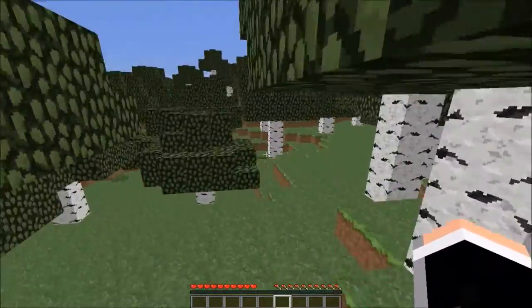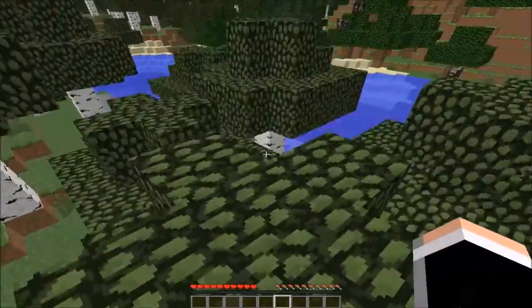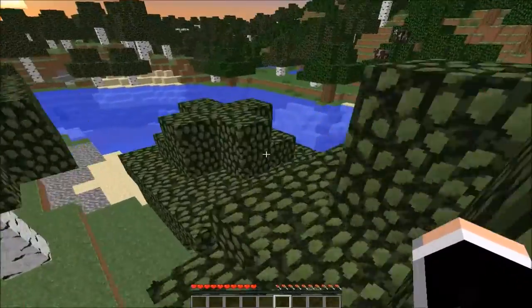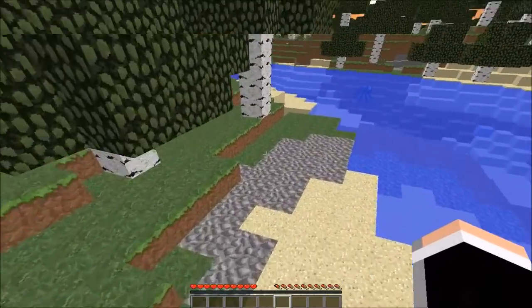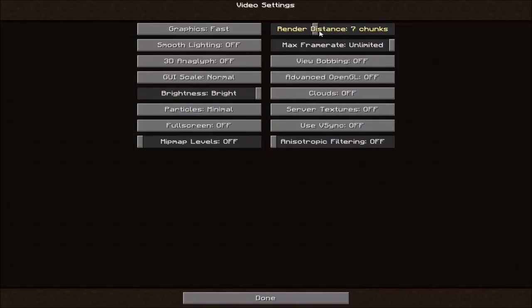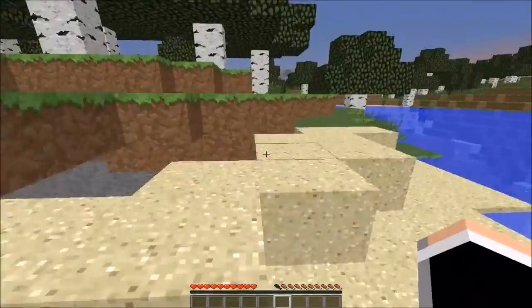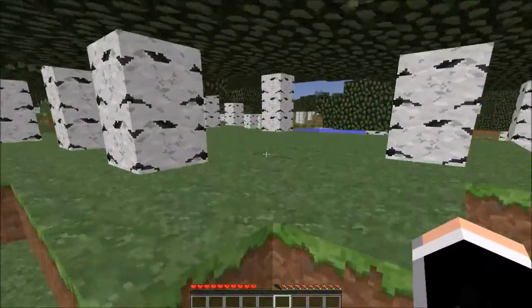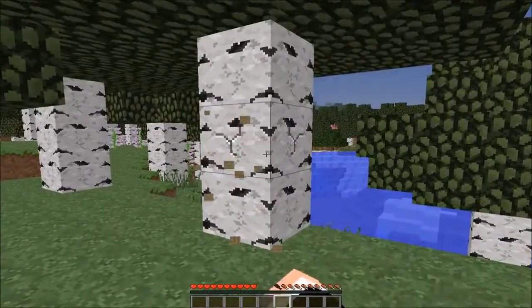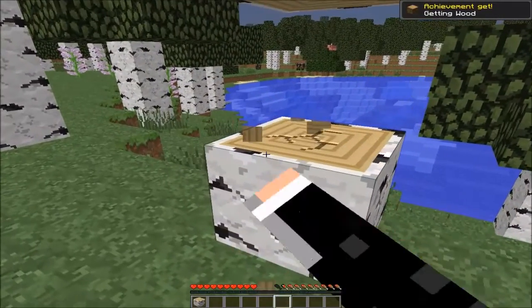We're going to aim to defeat the Ender Dragon, as usual on every Let's Play. So let's get into this. Let's get some wood. There's a clack pig just casually sitting on that tree.